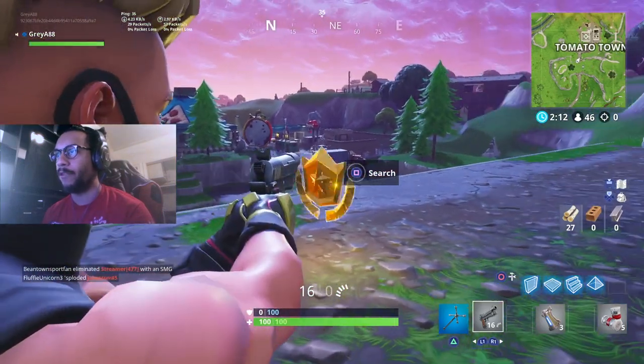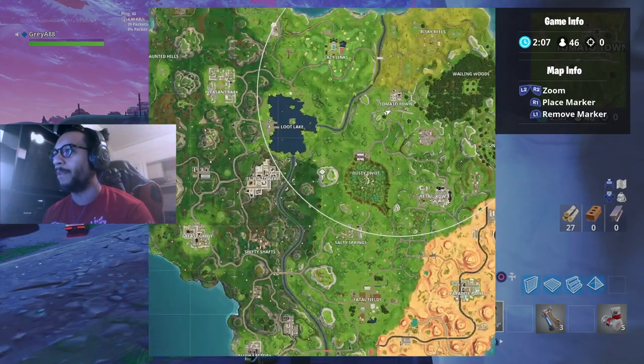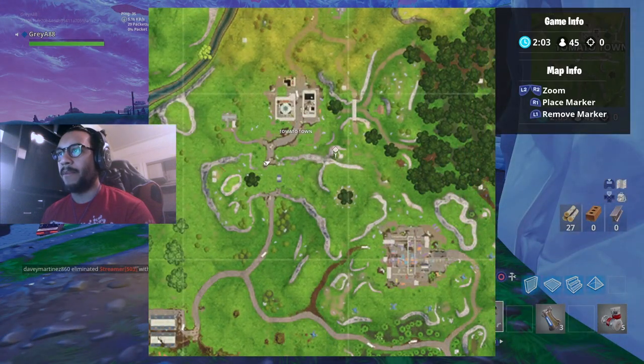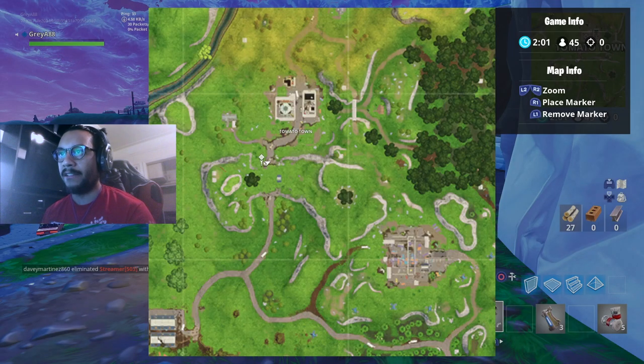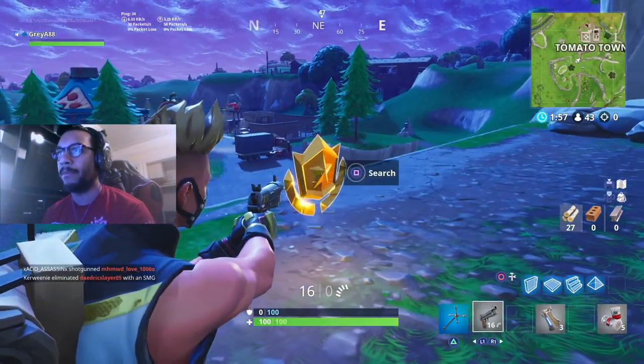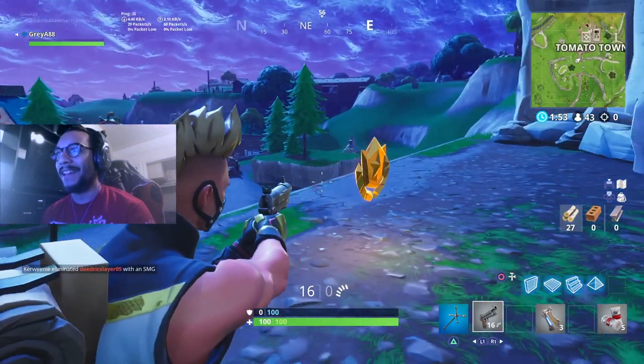If you come right over here to this part, you should be able to find it — there it is! That is exactly where the star is. Let me show you on the mini-map where I'm standing so you guys can see. There I am, right on the edge near Tomato Town. Make sure to come over here and pick this star up. I'm going to pick it up real quick before I get sniped.